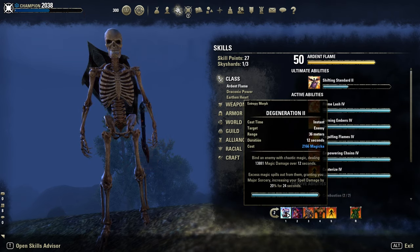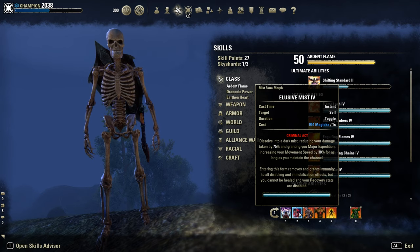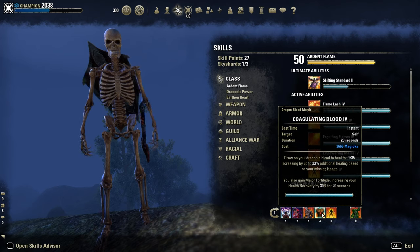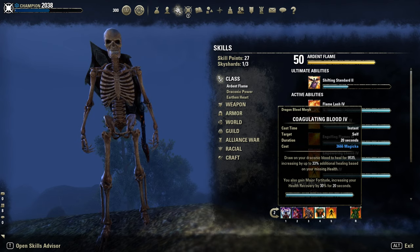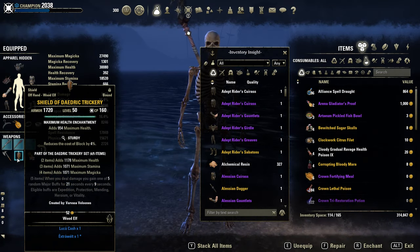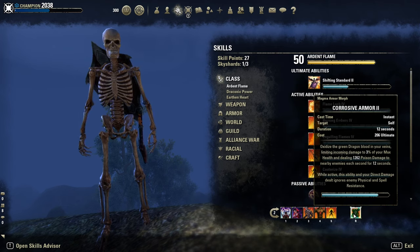Back bar: Degeneration for the Major Sorcery buff. Elusive Mist as our snare removal. Hardened Armor — you can also go for the other morph. Then Dragon Blood, which is super super strong — sometimes heals me for 20k plus, especially with Trickery. If you have Mending and Vitality up, really nice. Cauterize is also super strong here. And Corrosive Armor.